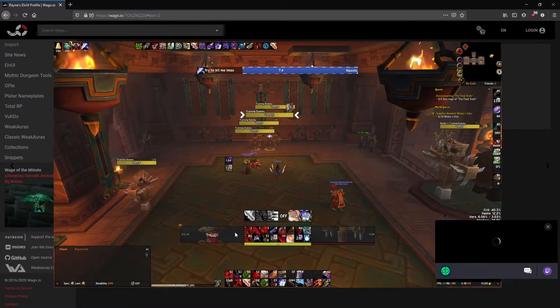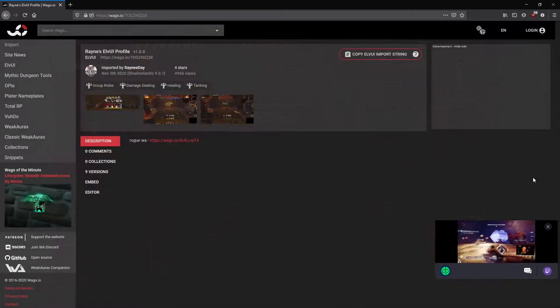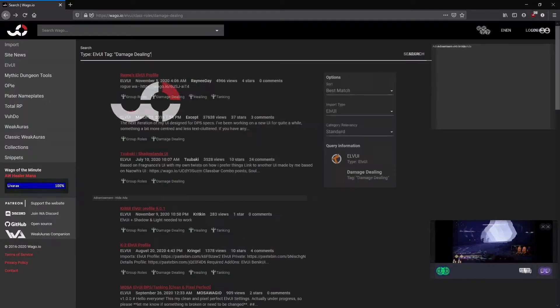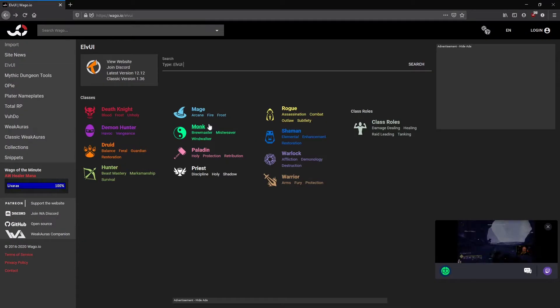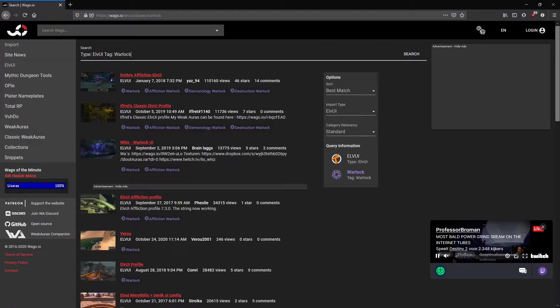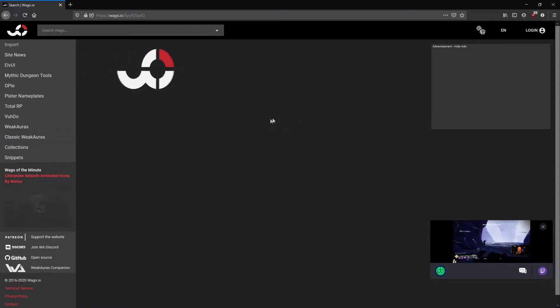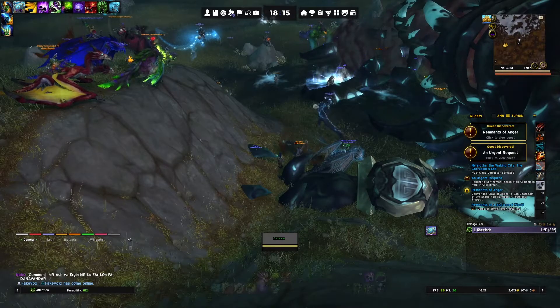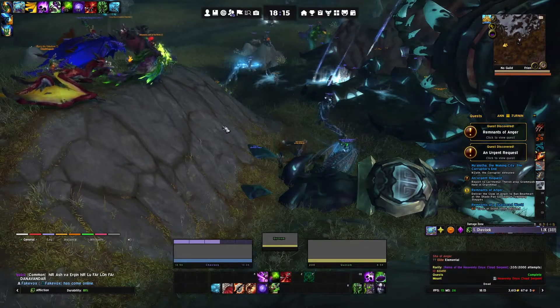This looks like WeakAuras — I'm not sure why that's in here, but it looks clean. I'm not a big fan of this one. Maybe Damage Dealing is not what we want to be looking at — we'll go for Warlock. You just have to find a decent one. Four, six stars — look at that, now we're talking. Alright, let's go with Dotto's Affliction Lock.